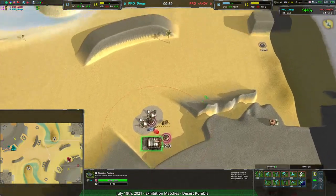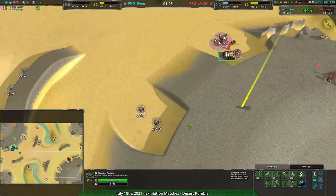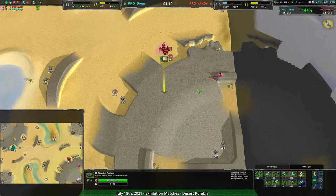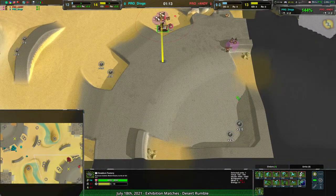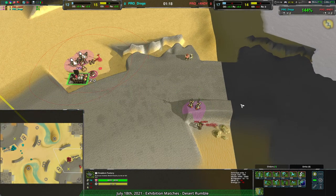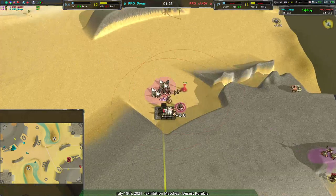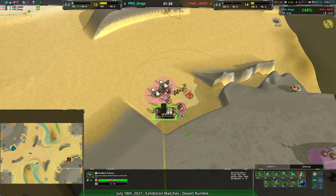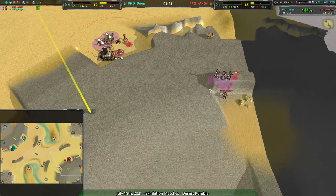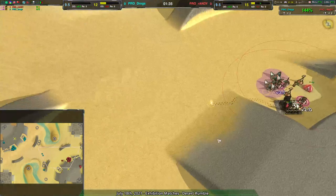Glaive struggles against jump bots as a rule. Dregs isn't even bothering to build units right now — they're building up their metal, making sure they're not using too much on units so they can get their economy up faster. Same for Randy, who is kind of waiting until metal is up. Randy is getting constructors up but hasn't been doing much beyond that to stabilize economically.